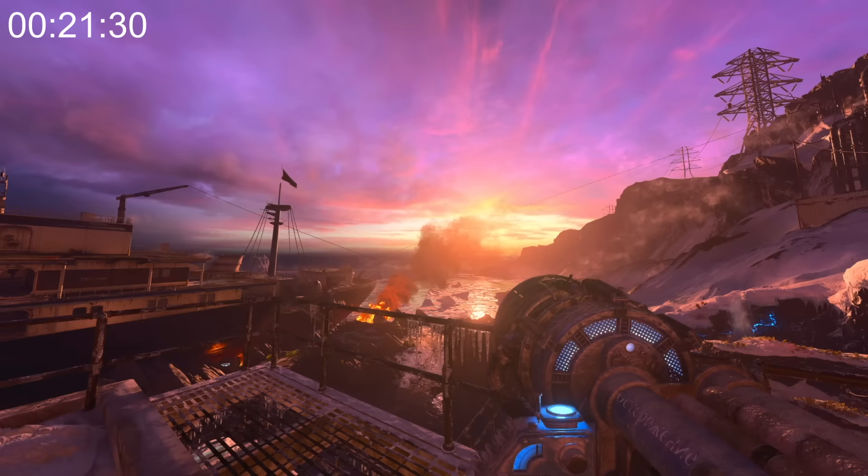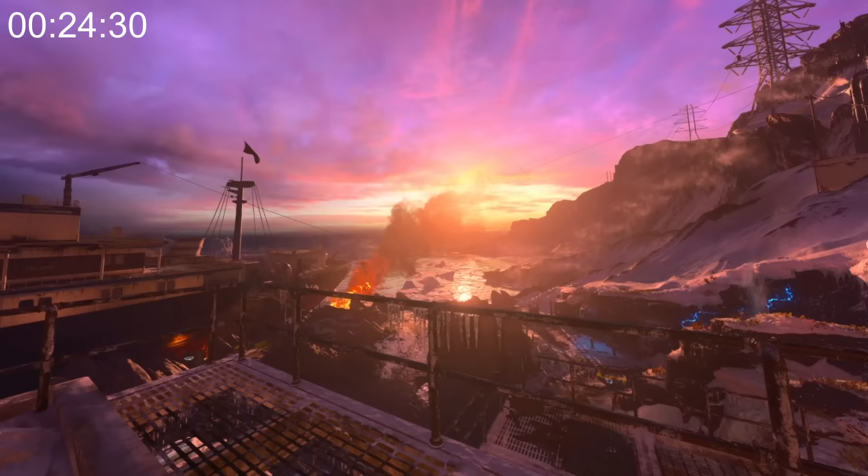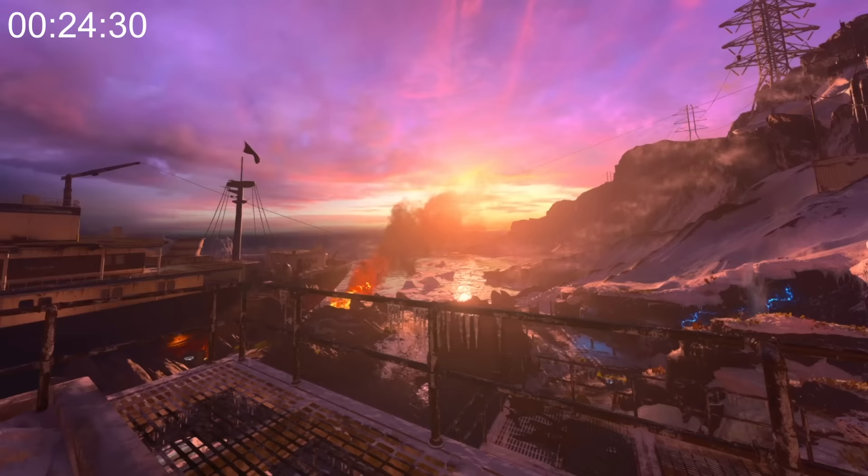If you slow down the footage when you pull out the Tundra Gun on Tag der Toten, you can see that it's literally just a reskin of the Thunder Gun, and the blue light on the Tundra Gun will appear a couple frames after you pull it out. Man, was this map rushed or what?